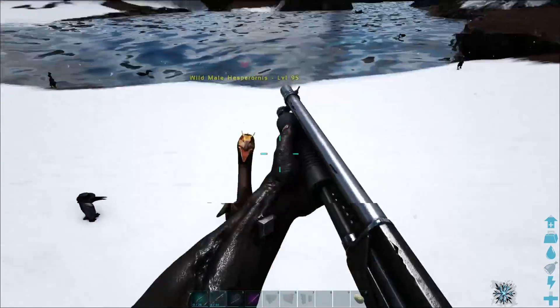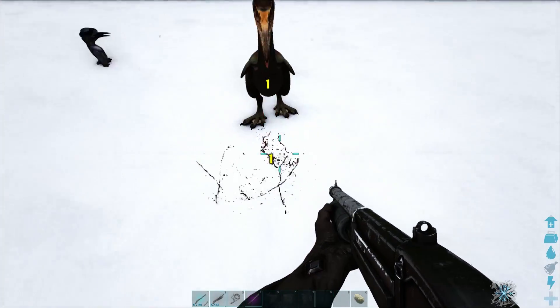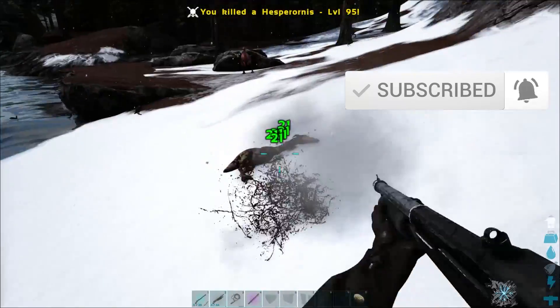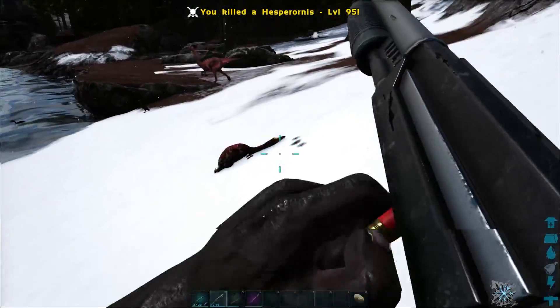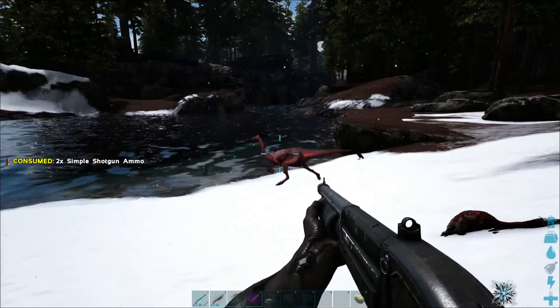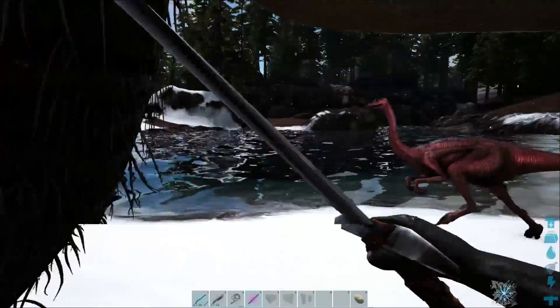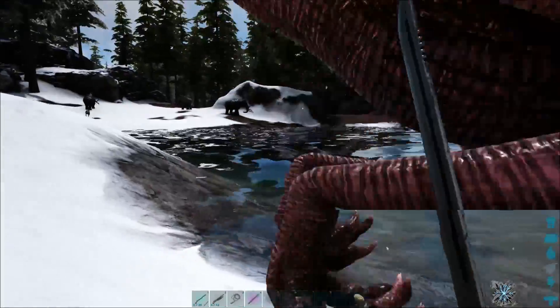These guys are super aggressive and they don't deal a lot of damage on land, but if you fight them in the water, they will wreck you. They will hurt you a lot. These guys are found on every map bar Aberration, so you'll be able to find them pretty much wherever you want to go except for Aberration.